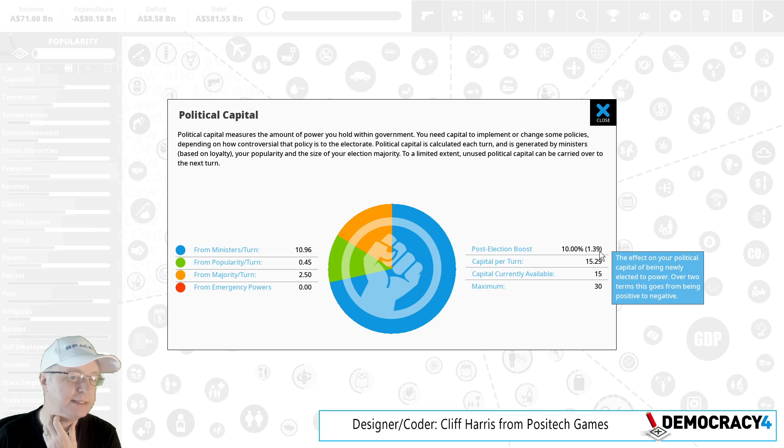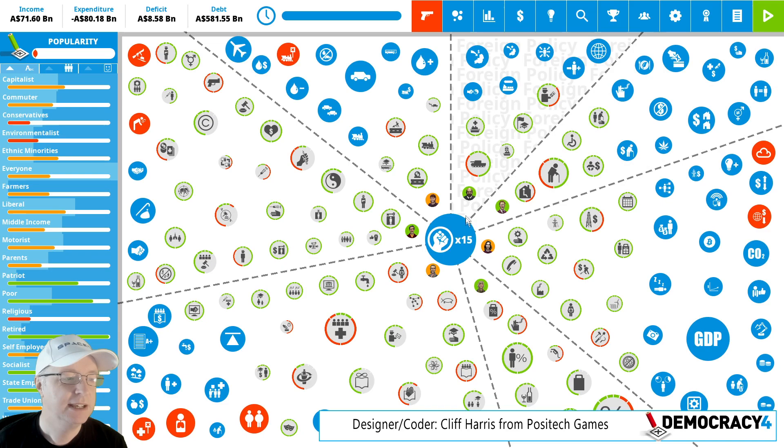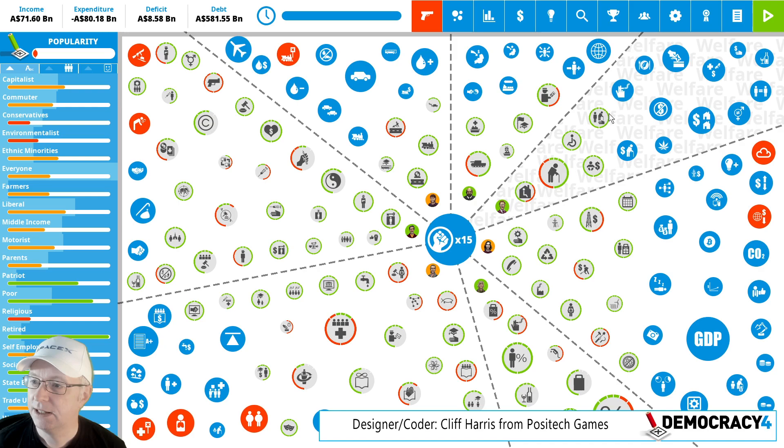I added a tooltip to explain the political capital boost. You get a boost to political capital of 10 at the start of the game when you're first elected, and it fades down over time — it takes two terms to fade. Basically, this represents being a new politician: you haven't screwed anyone over, you haven't made enemies within your party, you haven't made any big gaffes, and people are prepared to work with you. That fades over time as you amass enemies and mistakes. I added the tooltip because it was a little bit confusing.